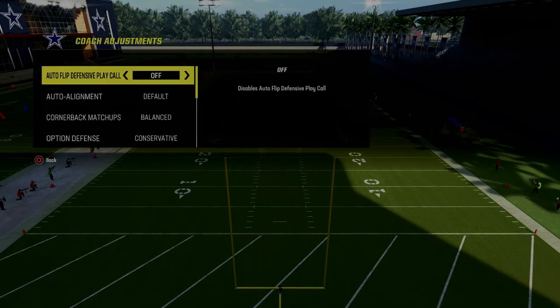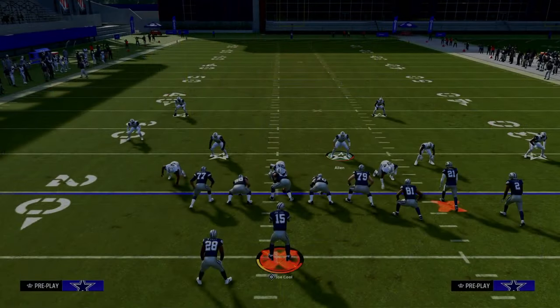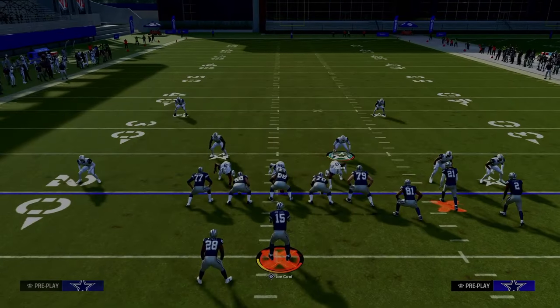The play we're in is cover 2 press — make sure you're on auto flip off. The setup for this is we're going to pinch our defensive line, we're going to press, and that's pretty much the standard. Then we're going to talk about one of the best route combinations in the game.